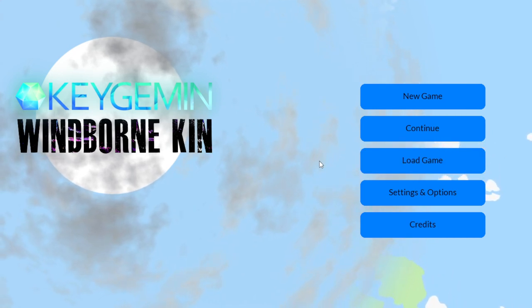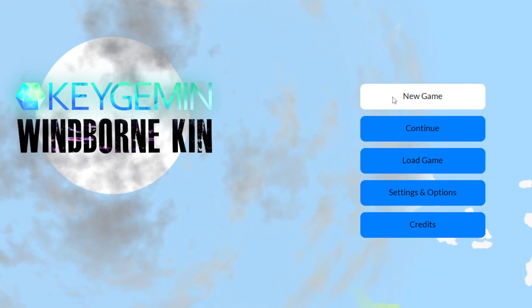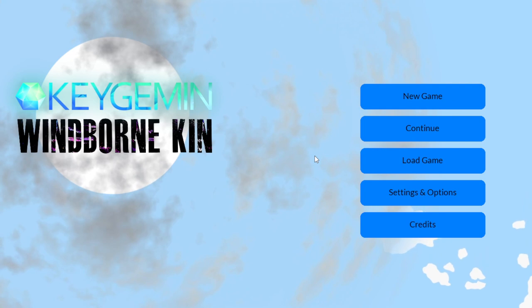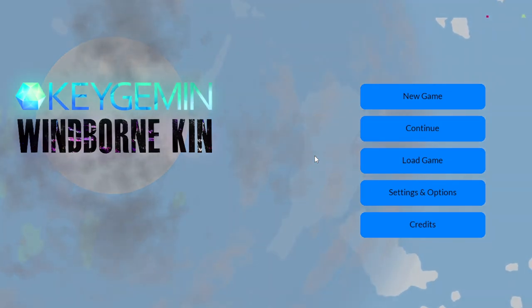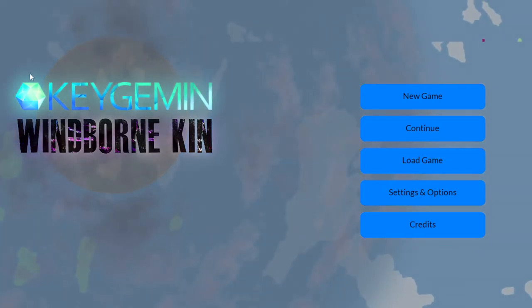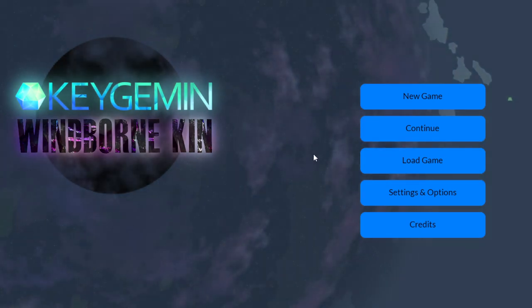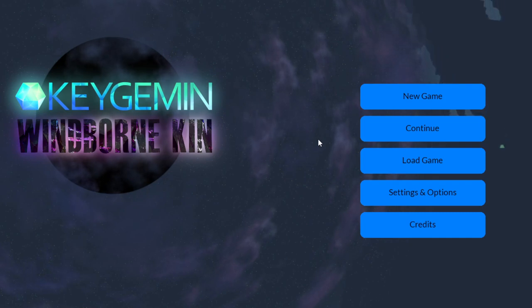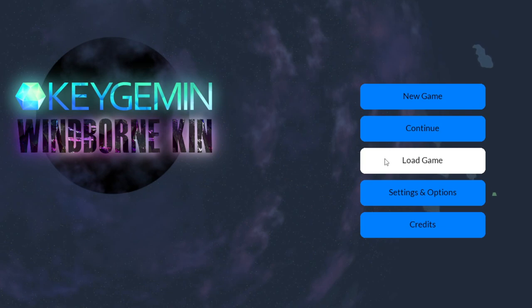It then goes into the main menu of the game. The main menu has buttons — most of them aren't functional, but we have new game and load game which do work. I'm going to let this play until the animation switches over to night. You'll see that the logo over here starts to glow. Pretty proud of that one — I think it looks great.